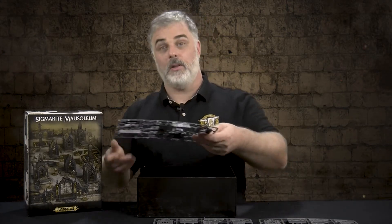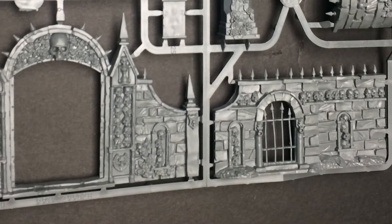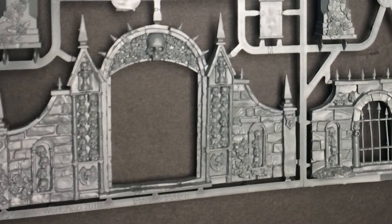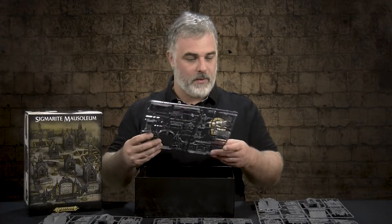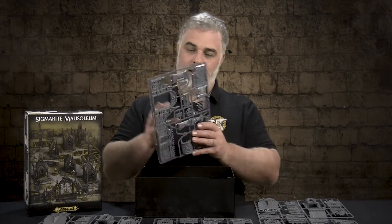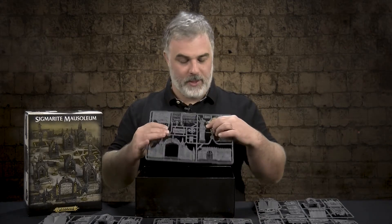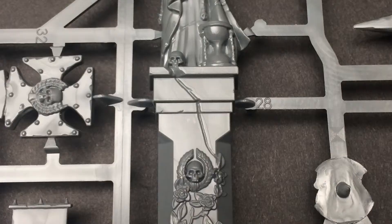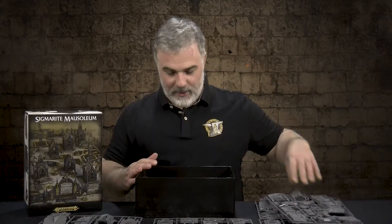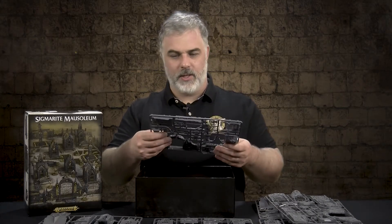I'm just going to pull out all of the different sprues in this box and there is a ton. We've got gates. There's plenty of skulls for all you skull lovers. Lots more wrought iron to deal with. You've got rose petals and lots of little details on the stone, and you've got this reaper-looking dude with a sword as a statue, just being all awesome. You get another one of those, and it's actually got some gravestones on it too.